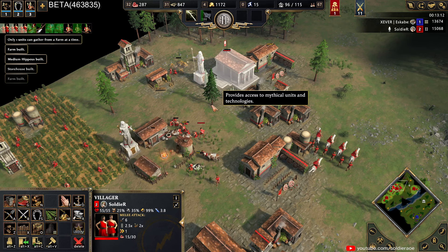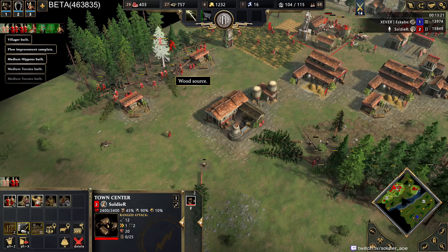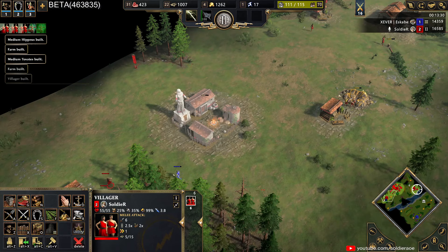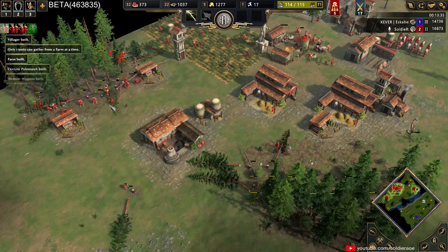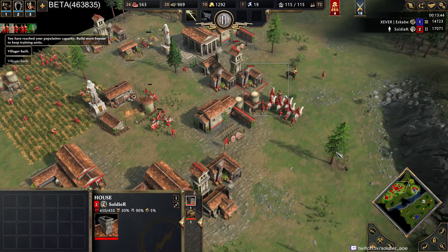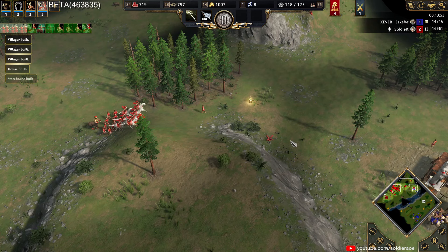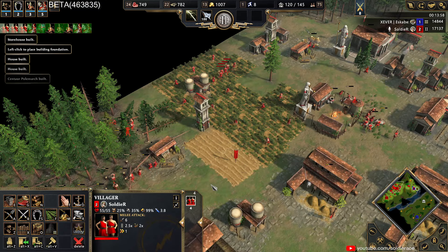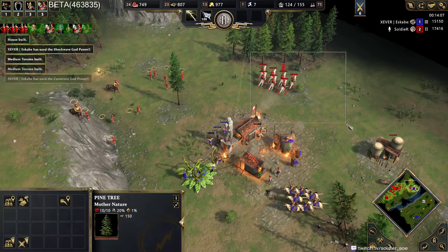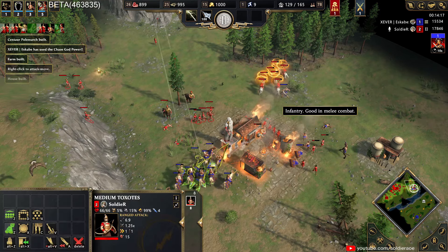Get our farm economy going and put these guys on this mine. Gonna drop a few more houses. We need to get back over there and defend. We're pop-capped right now but getting units out — I think we should be able to hold this. My unit positioning is not great right now. The stun — oh my god.